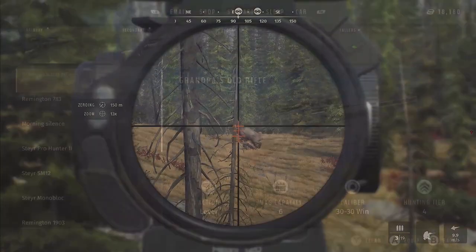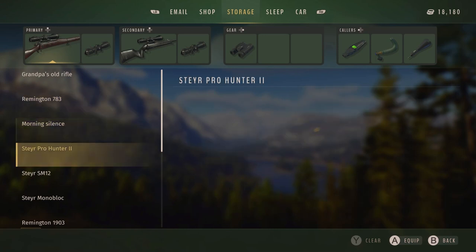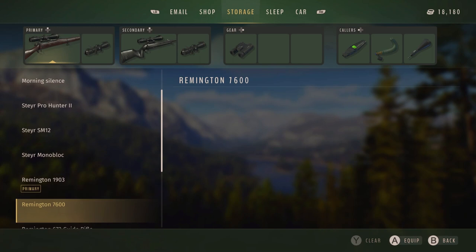So you may ask, well what should I buy first? I personally recommend getting the binoculars because the better zoom and better optics quality will provide a better experience when you're sitting on the mountain top glassing a field or trying to find the animals hidden deep within the brush.